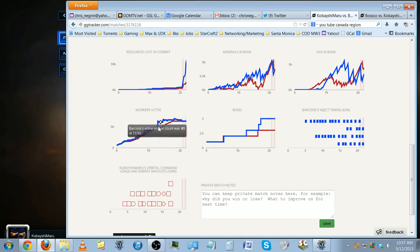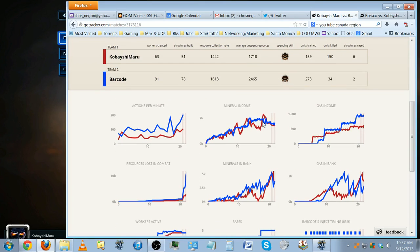Workers active - I'm doing really good there. Bases: he gets his third, I get my third at about two and a half minutes later. Then he gets his fourth and fifth but they don't really get to be useful, as you can see from the mineral income. He gets a little more gas - nine to twelve per minute - which he might have needed for his vipers and ultras.